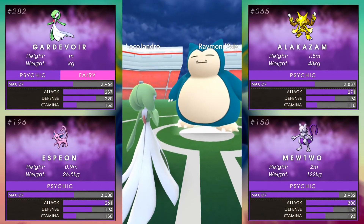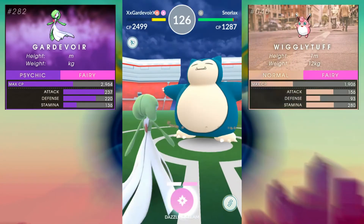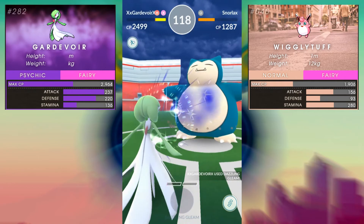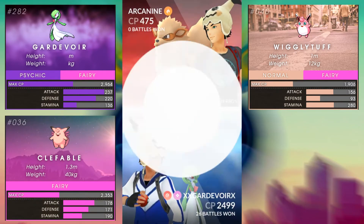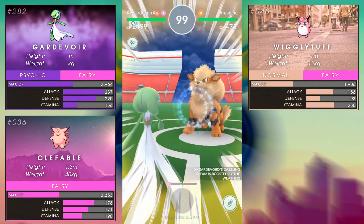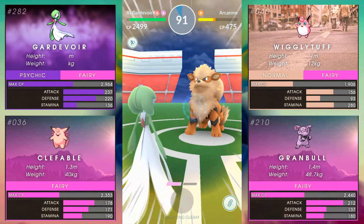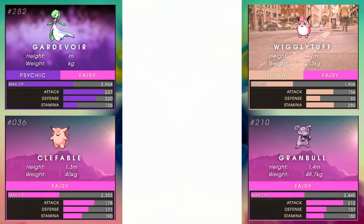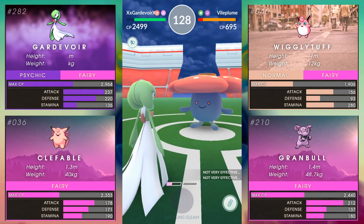Now that we have a good idea of how Gardevoir compares with other Psychic types, let's see how she matches up against some of her Fairy counterparts. First up, Wigglytuff: 156 attack, 93 defense, 280 stamina, and a max CP of 1906 — good HP but pretty worthless otherwise. Next, Clefable: 178 attack, 171 defense, 190 stamina, and a max CP of 2353 — a surprisingly well-rounded Pokémon that can be strong in specialty situations. Finally, Granbull: 212 attack, 137 defense, 180 stamina, and a max CP of 2440 — no slouch in the Fairy department, but no match for the raw power and defenses of Gardevoir.